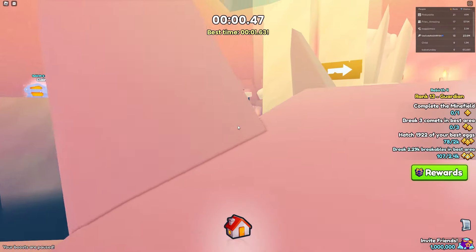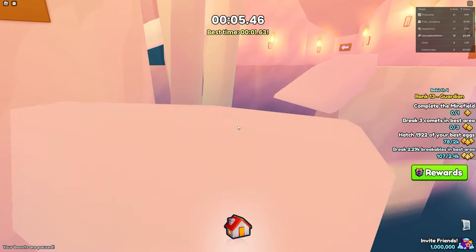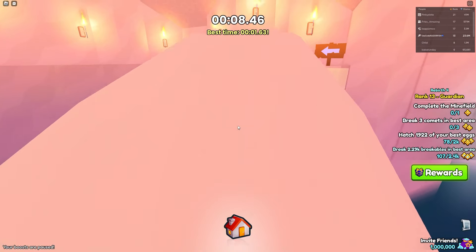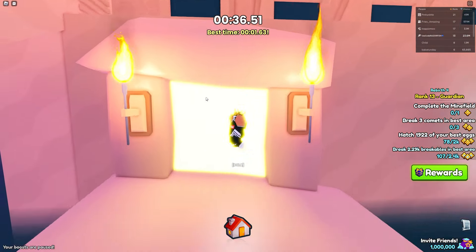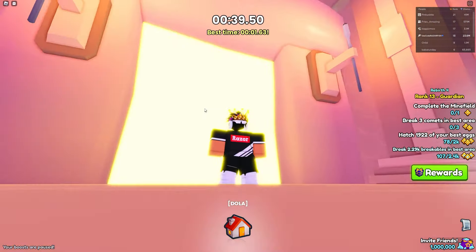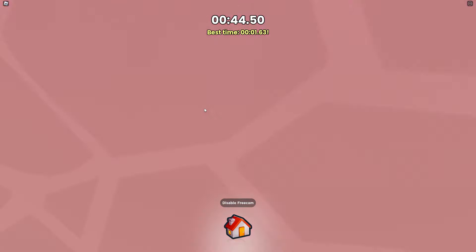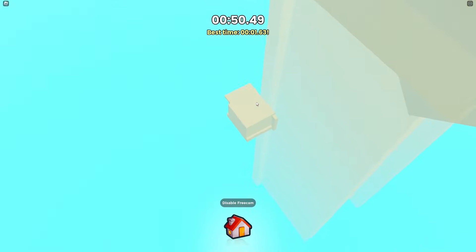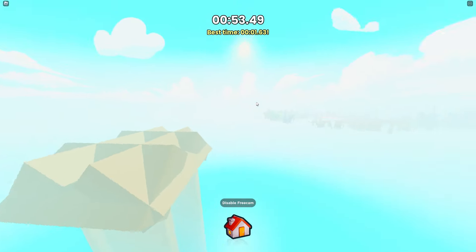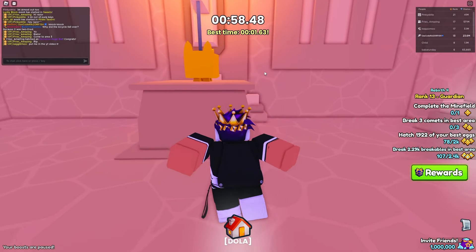Now go back to that same secret passage in the desert pyramids and the pyramid obby — the door is open. Walk all the way back over there, get teleported, and you'll see the same image from the dev vlog inside. We already found this a while ago. Go inside and it teleports you to this secret room. The golden cat moves around — sometimes it's over here, sometimes across the map.